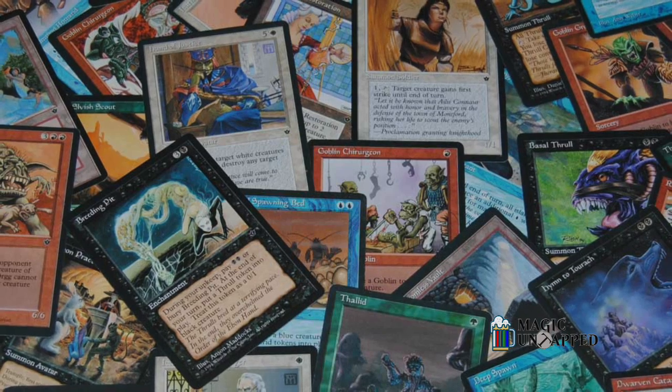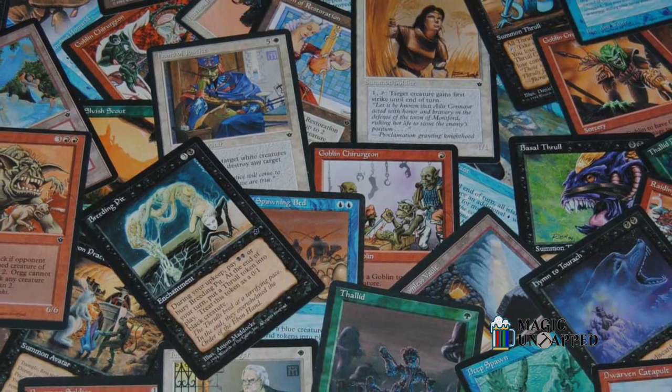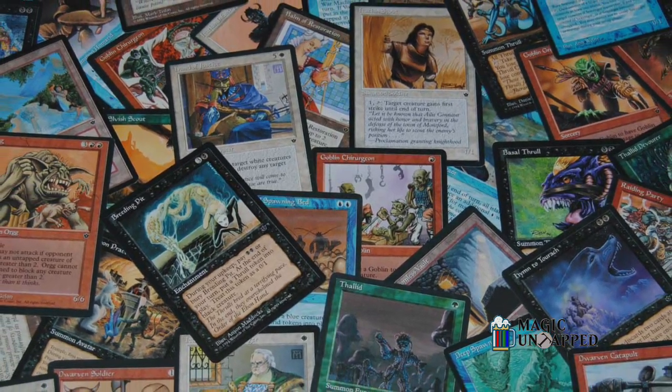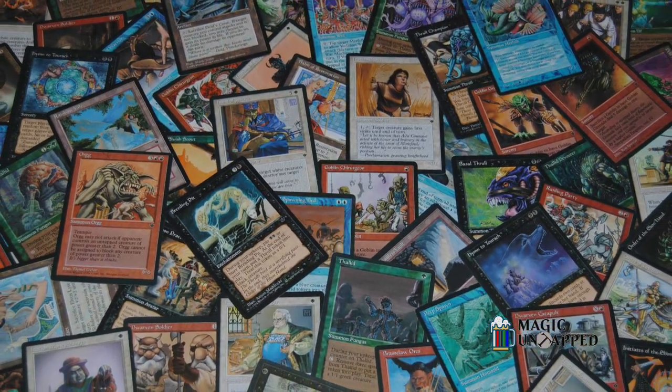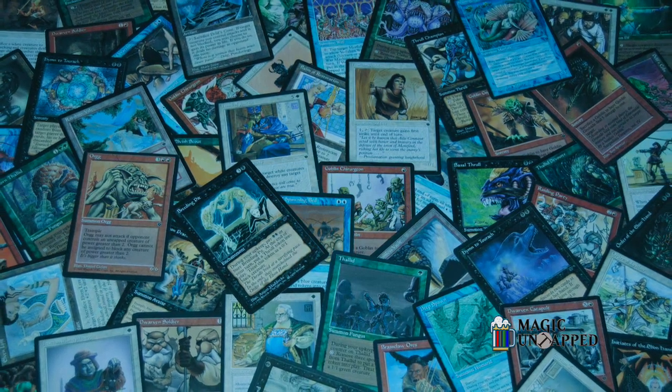So, Fallen Empires — it's pretty bad, but it taught Wizards of the Coast a few lessons in set development, printing, and a few other things that would prove to help in the future. A future that's cold as ice, one might say.